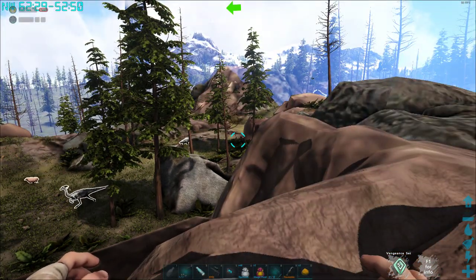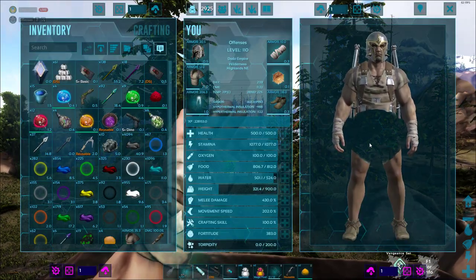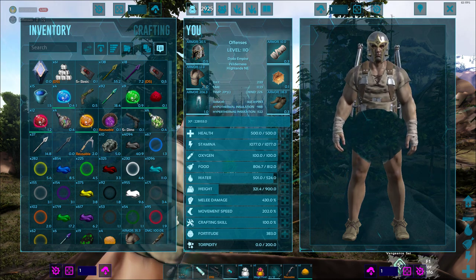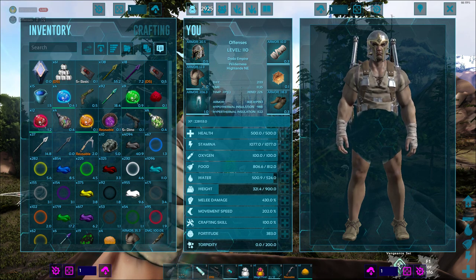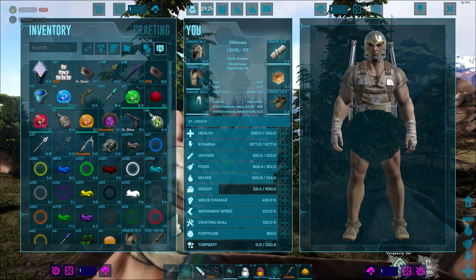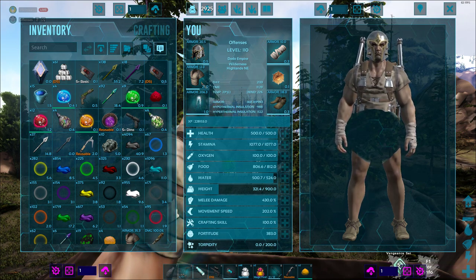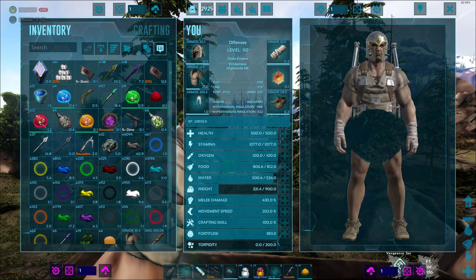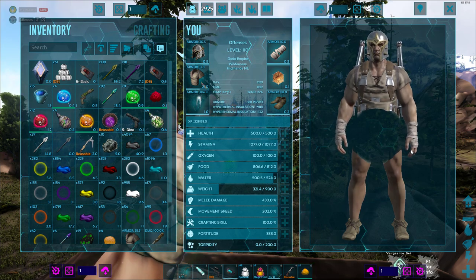A lot of people say 'you're using a mod, it doesn't feel rugged,' but I work 40 hours a week, I'm married and have a ton of responsibilities — I just want to come in and relax. This mod helps me do that, and it's called Creature Finder Deluxe. The mod ID will be in the description.